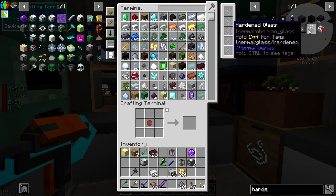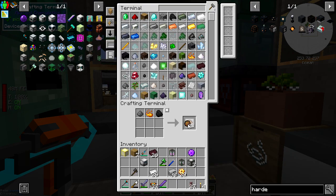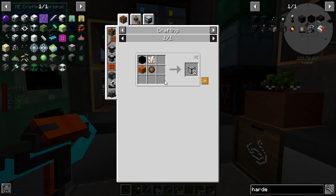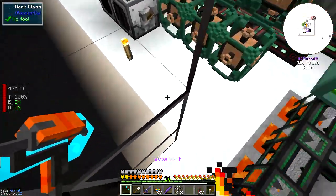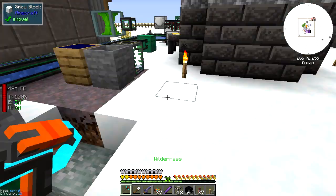Let's have a gander - that's a good amount, a pretty good amount. How much can I make just off the bat? 18. What am I missing? Obsidian - I do have some obsidian, it is in here.